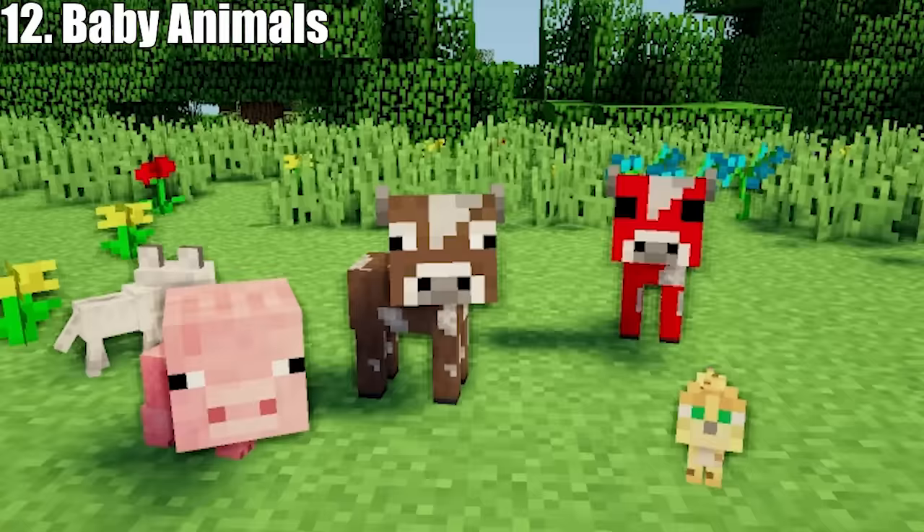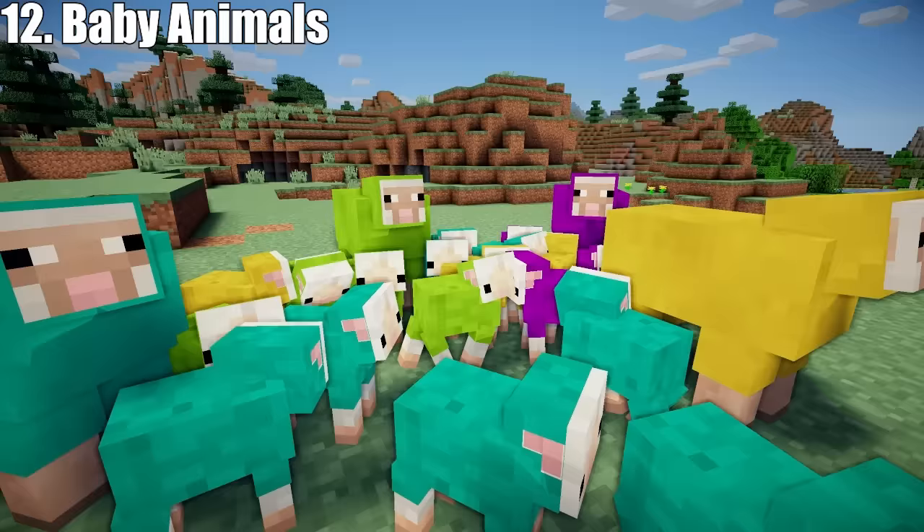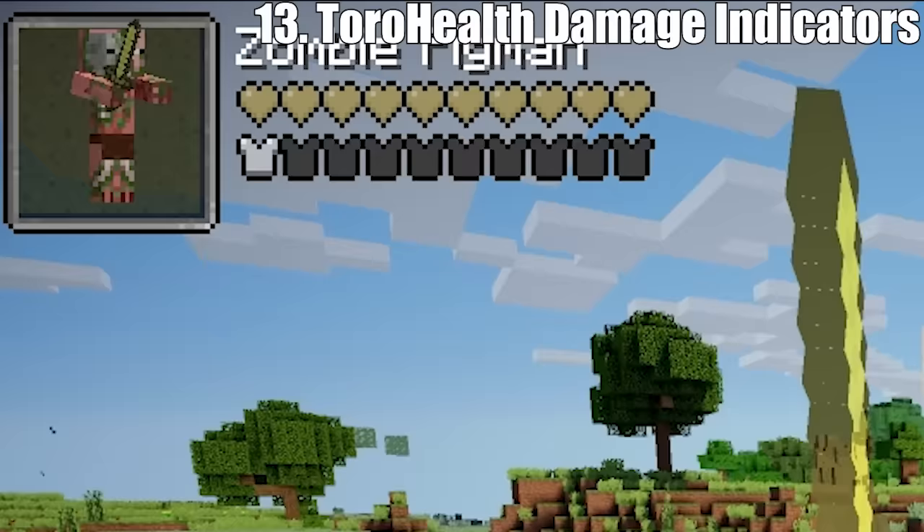Next up: the Baby Animals mod. Vanilla baby animals are cute and all, but this mod makes them adorable. These baby animals function as normal, the baby sheep come in all the usual colours, and they can all be tamed like vanilla animals.